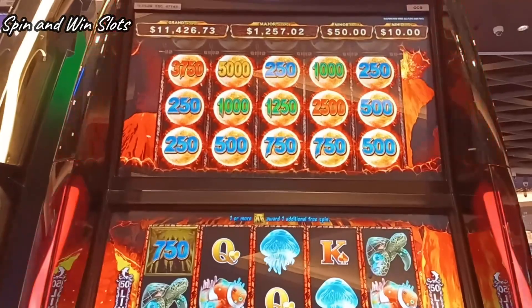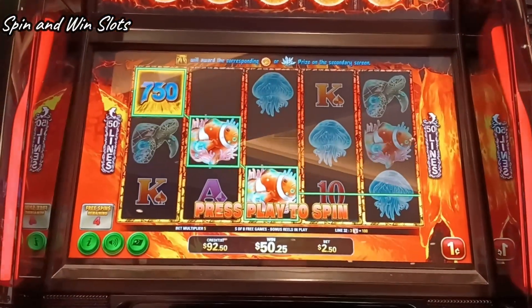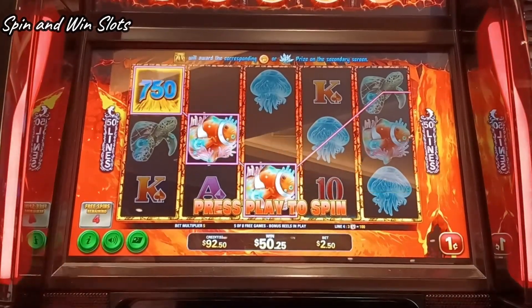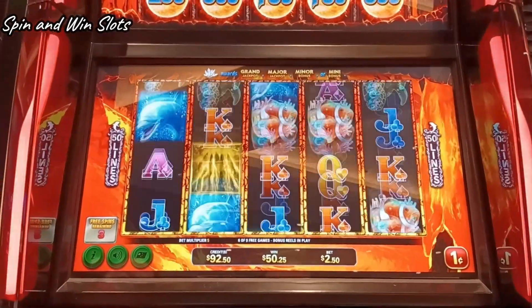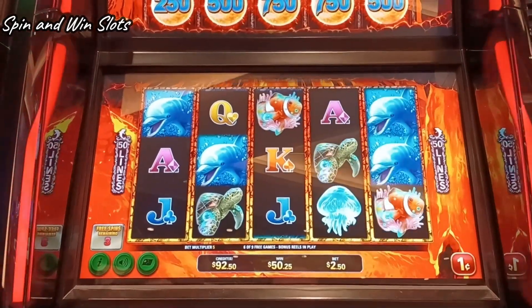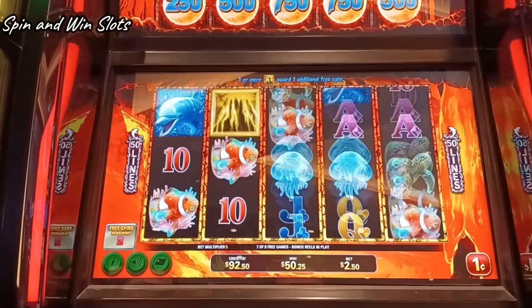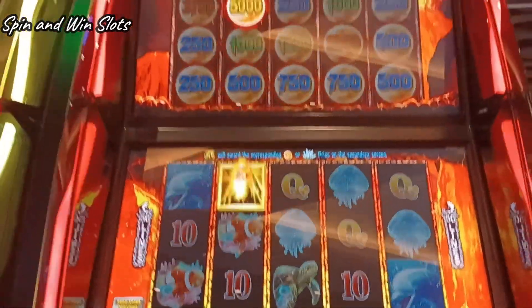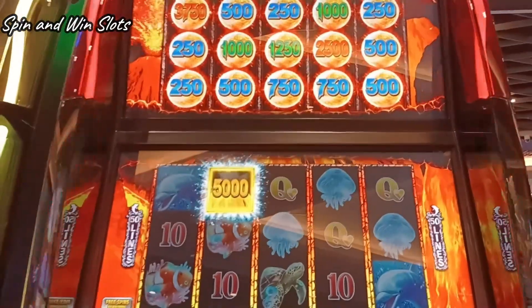Look at that next one — now there's a $35 in its place. It's been landing a few times. Let's see if we can continue to land in it. We lost that fifth one, but we got our spin back. Nothing. Wrong spot, guy. Wait — that's a $50 one!